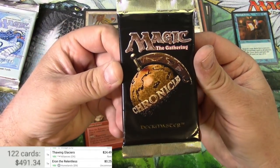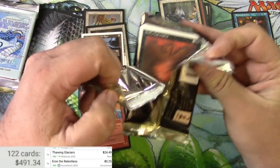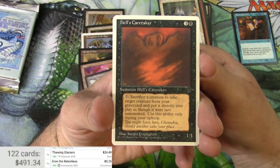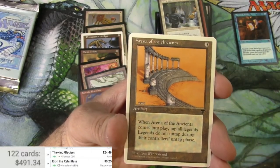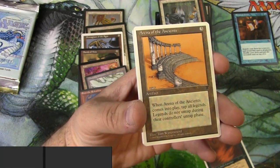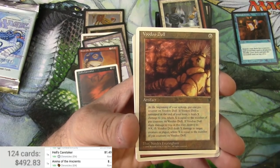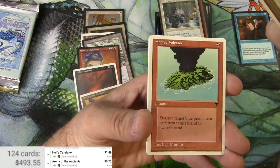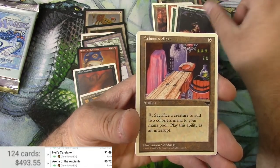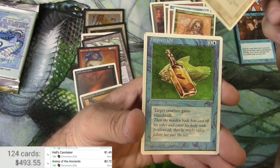Chronicles is up next — from Deckmaster, and I've never opened a pack of Chronicles before. Just hoping for a couple of good hits. Hell's Caretaker — that might actually be the rare. Arena of the Ancients is actually a rare I believe, so Hell's Caretaker — the Chronicles version — is the rare. I thought Arena of the Ancients was a rare as well. That one also is a rare, so we got two rares out of this pack! Voodoo Doll, Active Volcano, Ogre, Ashnod's Altar — that's a good uncommon — Yeti, Tobias Andrian, Indestructible Aura, and a Fish Liver Oil.